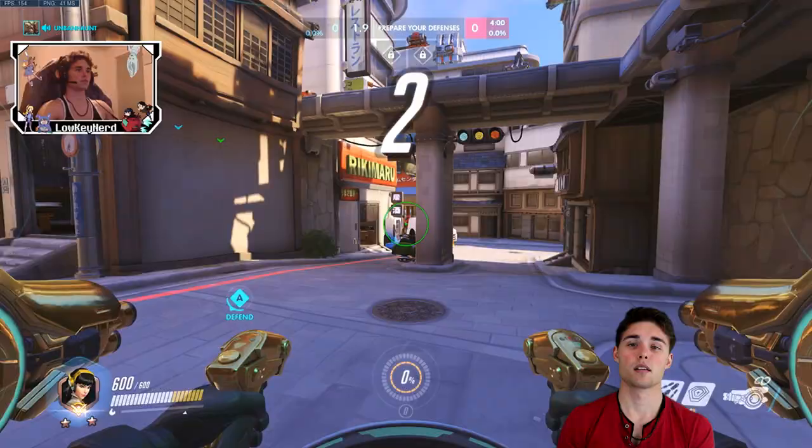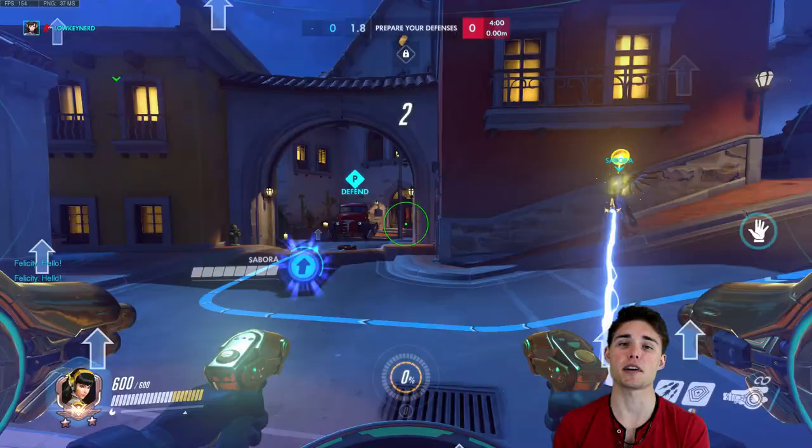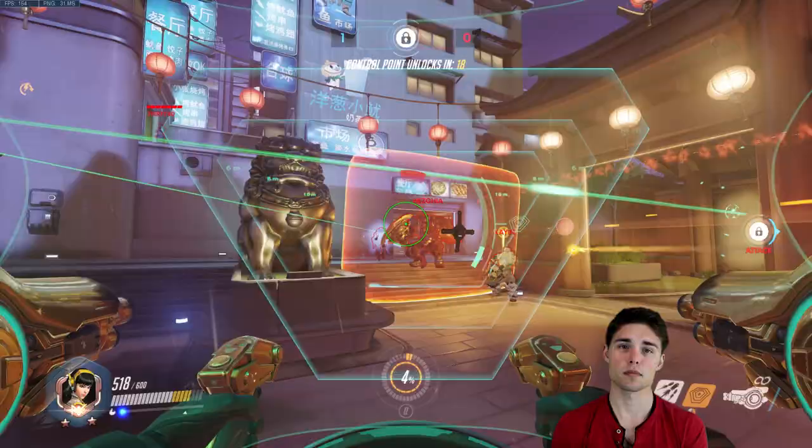Number two: pre-fire the enemy spawn when on escort defense, assault defense, and hybrid defense maps. You can get around 10% ult charge off of a good pre-fire. I've been able to kill squishies alongside a fellow Orion and Symmetra pre-fire.